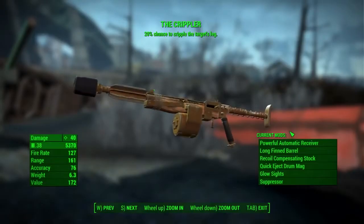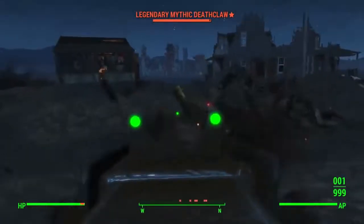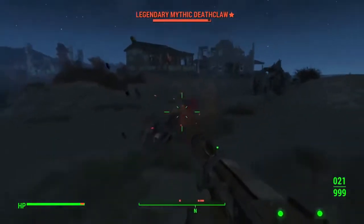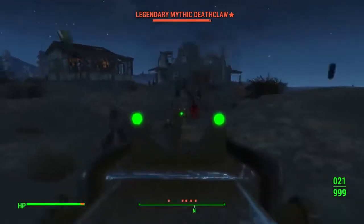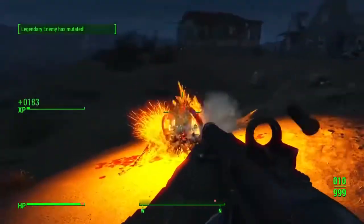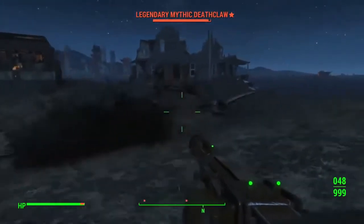Number 3: The Kneecapper Auto Pipe Rifle, also known as the Crippler. This gun isn't known for its damage, but damage isn't everything when it comes to effectiveness. Its ability lets you cripple any enemy within seconds — deathclaw or civilian, it'll be brought to its knees fast. The damage is quite terrible, so combine it with another gun from this list for the ultimate combination. The ammo is extremely easy to come by and it drops far more often than other weapons on this list.